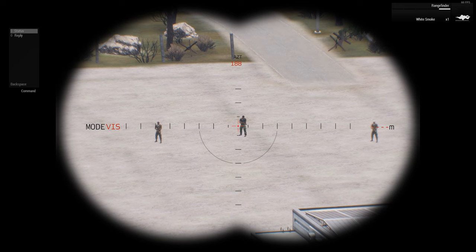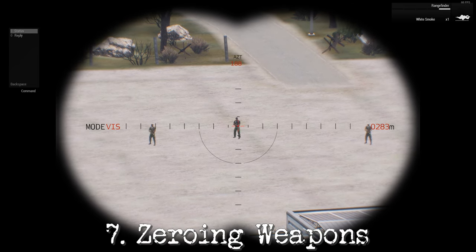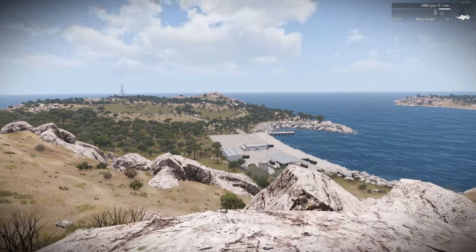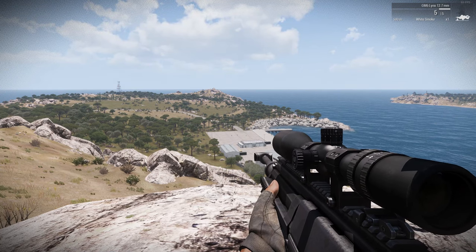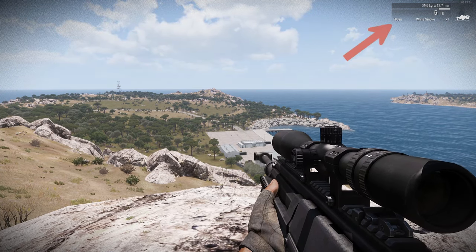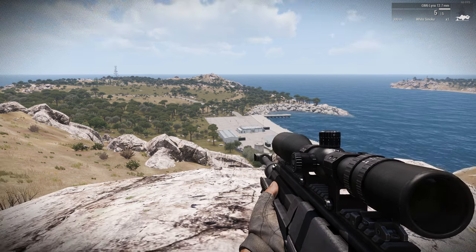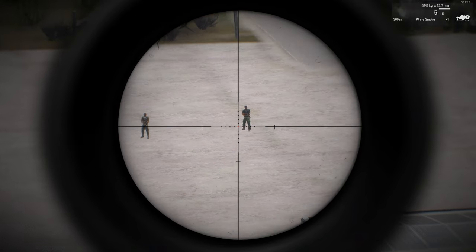Let's move on to number 7: zeroing your weapon. You have two options for adjusting the range. First, you can use the page up or page down keys to manually adjust the zeroing range. Alternatively, you can press and hold the left control key and then use your mouse wheel to zero your weapon more precisely. This allows you to make accurate shots over different distances with ease.